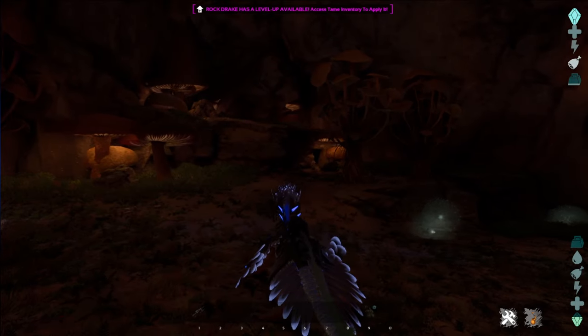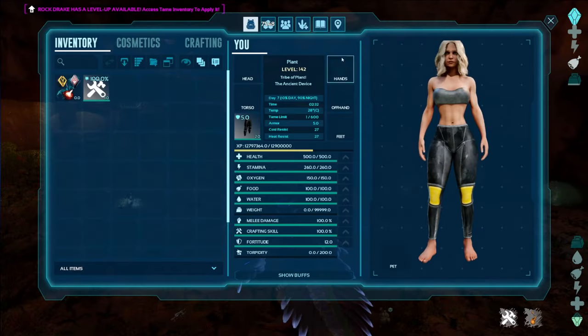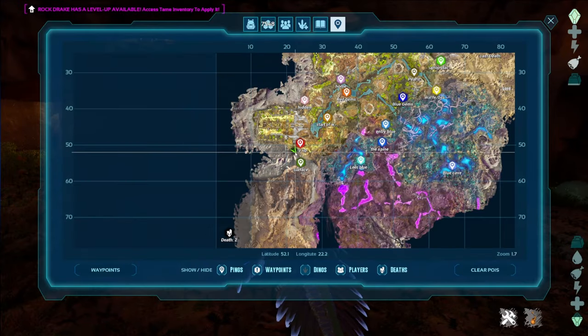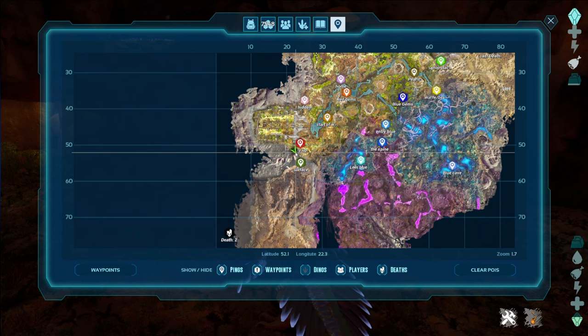I'll show you basically where I am for the surface — I'll give you the location so you can see where it is. This is the red obelisk location, and I've pretty much been able to get some pretty good blueprints. I recommend going to this one.